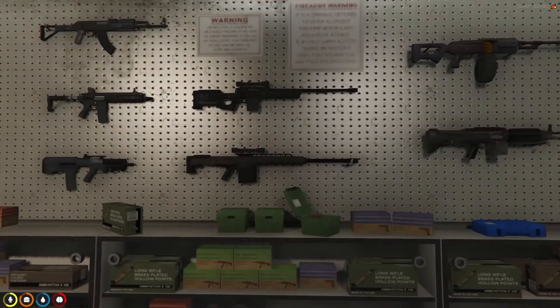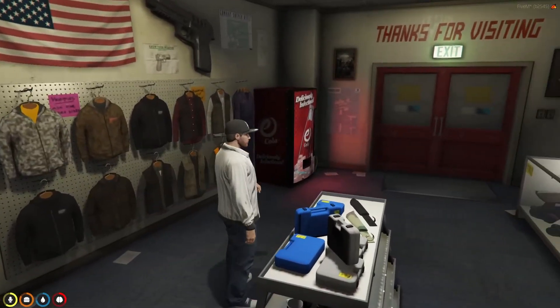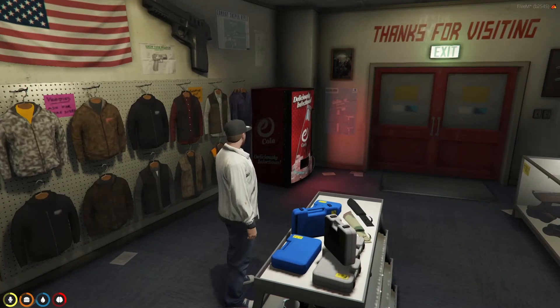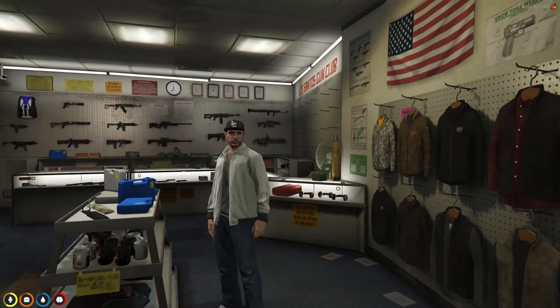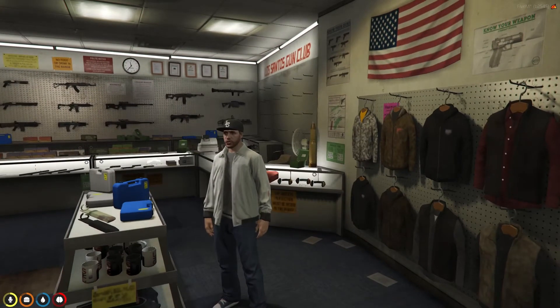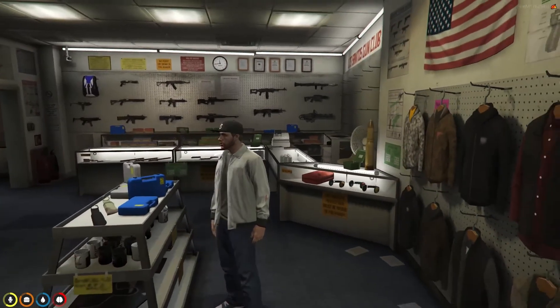Once you have your permit, come down here and get yourself a gun to protect yourself on the streets of San Andreas — it can be pretty dangerous out there. Definitely have yourself some protection, be it a blade, a bat, or a gun with some ammo.